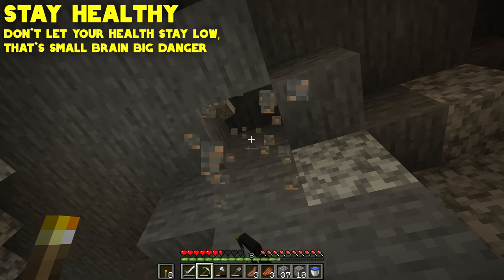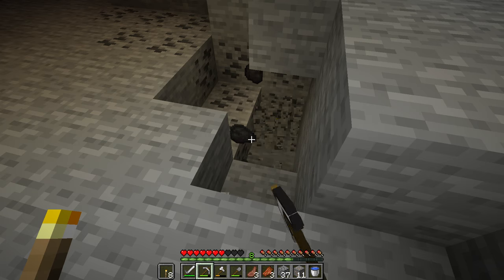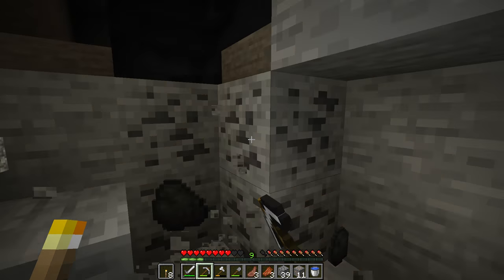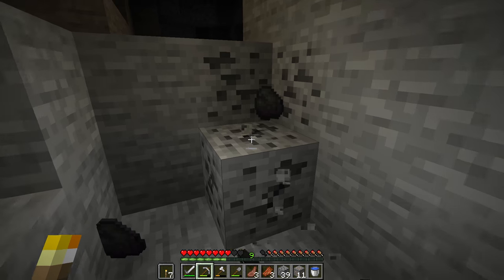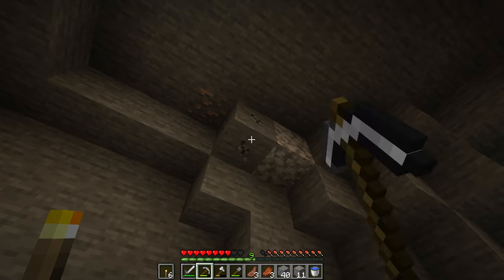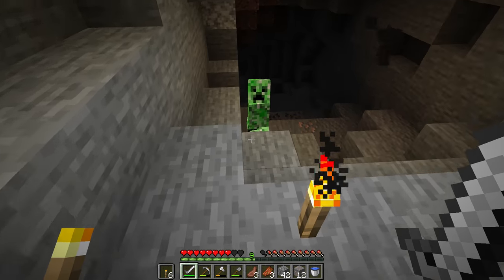We took a lot of damage — lost about half our health. Don't let that happen. It's going to be hard when you don't have any armor. You'll need at least 24 iron ingots to make a full set of iron armor — that is our goal today. By the time we're done with today's episode we're going to be Iron Man. I just realized I broke one of my first rules of caving — I didn't light this area up — and that's exactly why that happened.